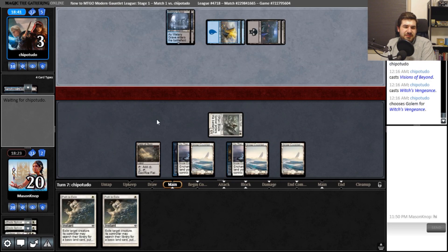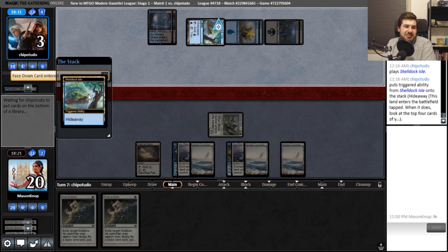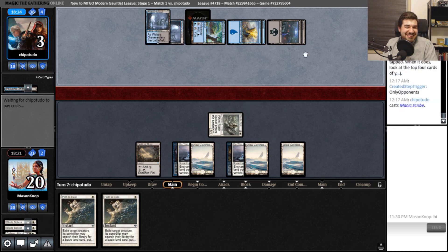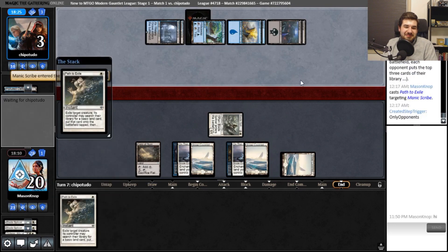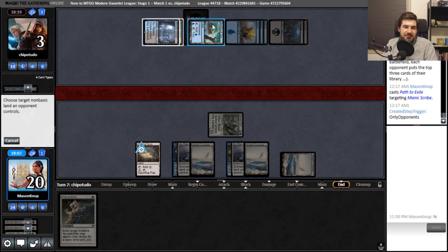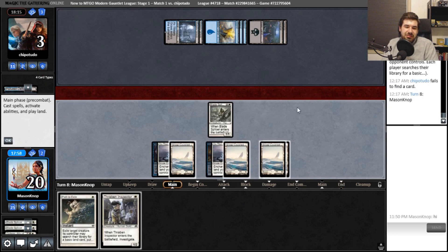I guess I have to hope that I hit Flicker Spell. I might want to Field of Ruin to get rid of their Watery Grave just to thin my deck. We'll very soon have 12 cards left in our yard. A hidden card — Manic Scribe! Hey, welcome back to the party, bud. I have some responses: first that, second that. You're not allowed. I'll take a Snow-Covered Plains — seems like a pretty good choice. Thraben Inspector — what a redraw.